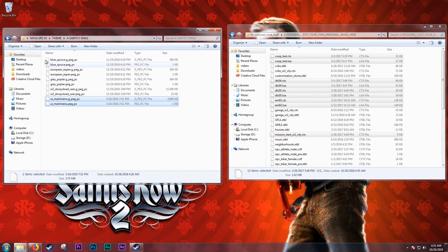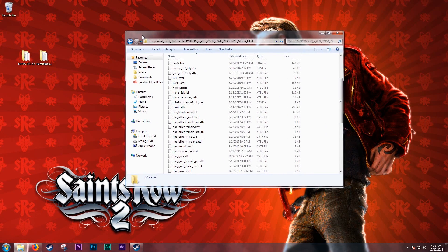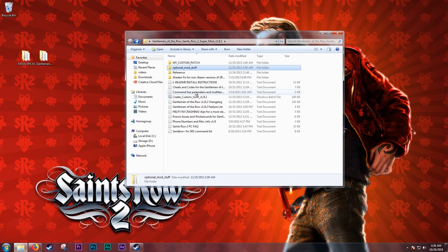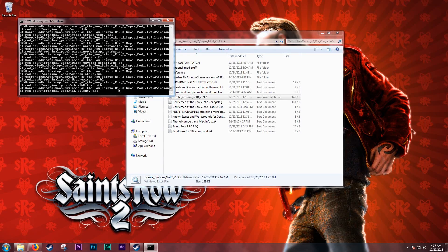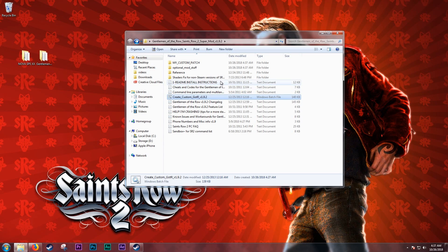Once you've placed all the files you want in the game, it's time to patch them in. Go to the first page of the Gentleman of the Row folder and open Create Custom Gentleman of the Row. For this tutorial, we won't be messing with any of these options and only patching in the files by pressing P and Enter. After the program is finished, open the My Custom Patch folder where your newly made patch files will be found.